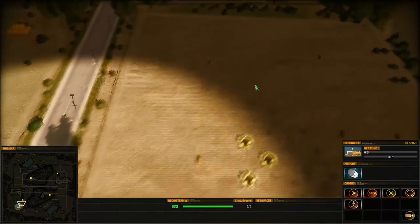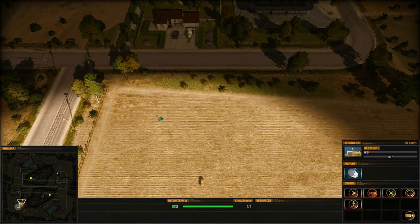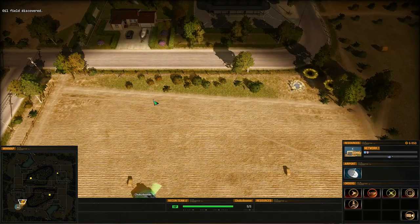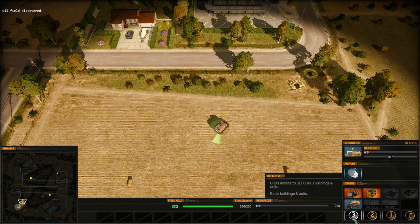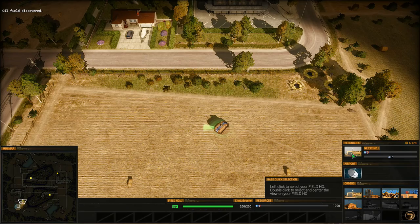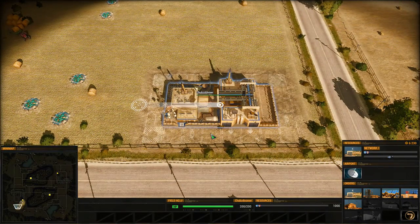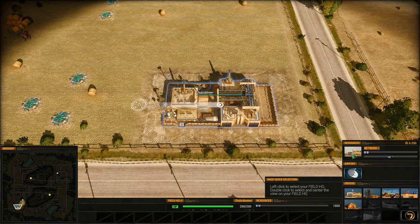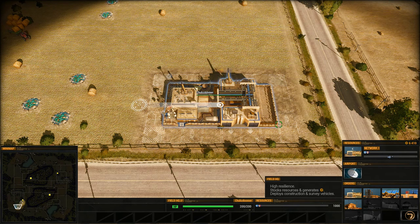So if I select my recon unit and bring it out here away from my HQ where I can't see it to click on it, I can just go down and click on this button here and I've now selected my HQ so I can place buildings and then get back to whatever I was doing. You can also double click it to center on your HQ. You can also tie your HQ to a control group, but having that button there is what really reminds me of the sidebar since it's available at all times even without a control group assigned.